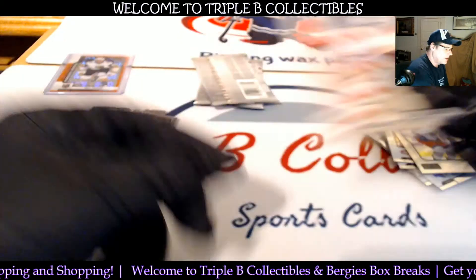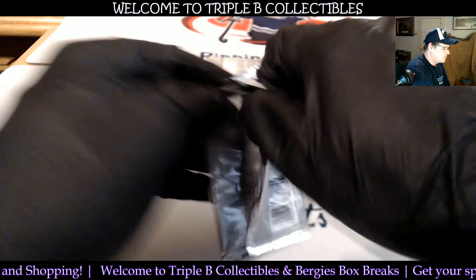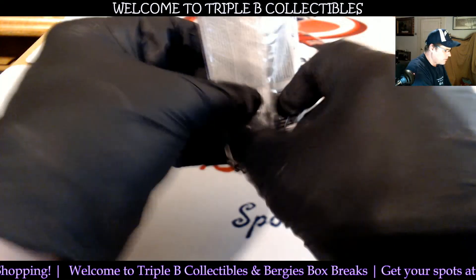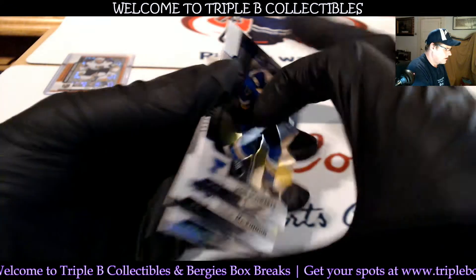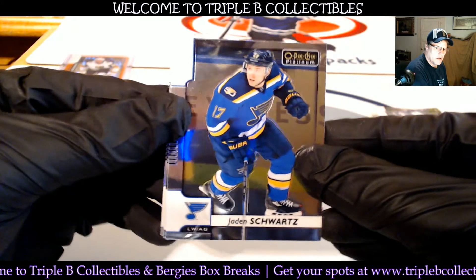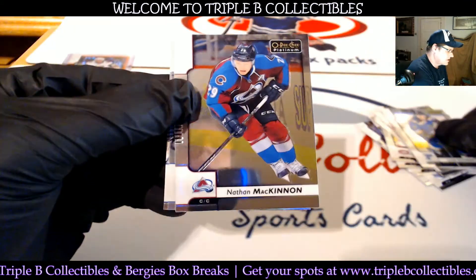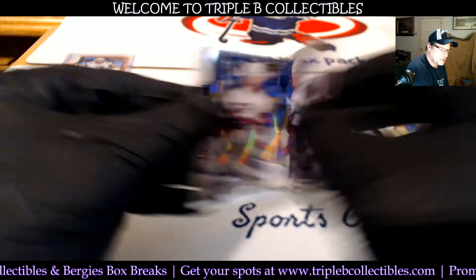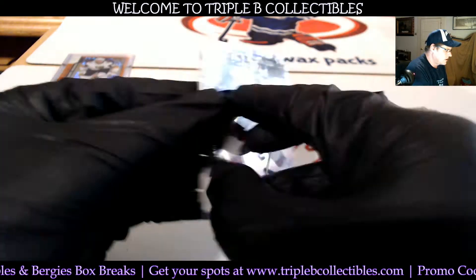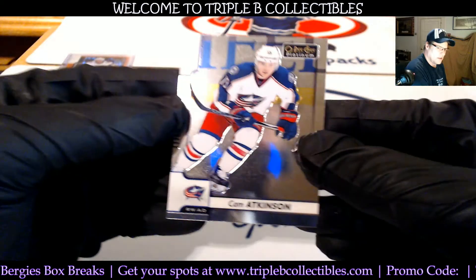We got a Dylan Larkin. Here's the last two packs — we never know, there could be more in here. Schwartz McKinnon — that's a rainbow. Shattenkirk — that's a base.